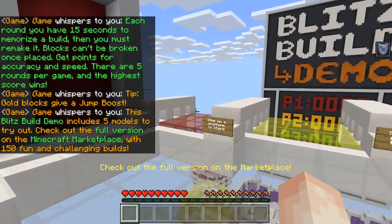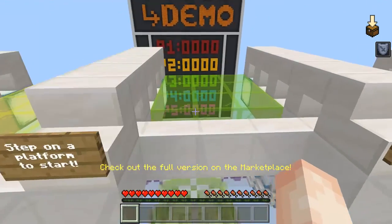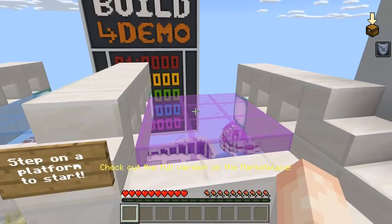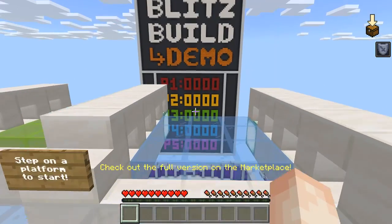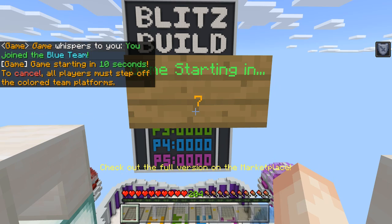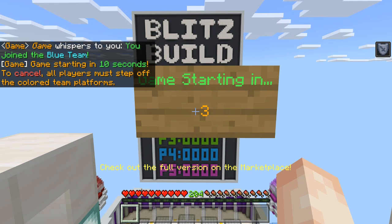Okay so we got Team Red, Team Yellow, Team Athena Slime, Sky Blue, and Purple. I will just go with my chain of color, which is kind of like sky blue. I don't know why I have some RX60, let's see.